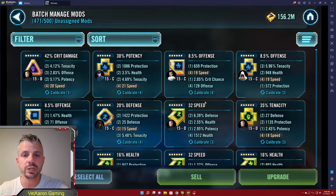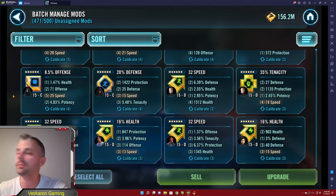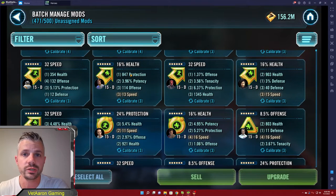Now I'm going to show you quickly what my process is. What you're mainly looking for is speed secondaries if it's not a primary. Primary speed only comes on arrows — that is the only mod shape where you can get a speed primary. Every other mod, speed is going to be a secondary. You can see a lot of these have a little four next to them — or even a five like Palpatine here. This number is the amount of times you can roll, meaning upgrade and slice, that stat.